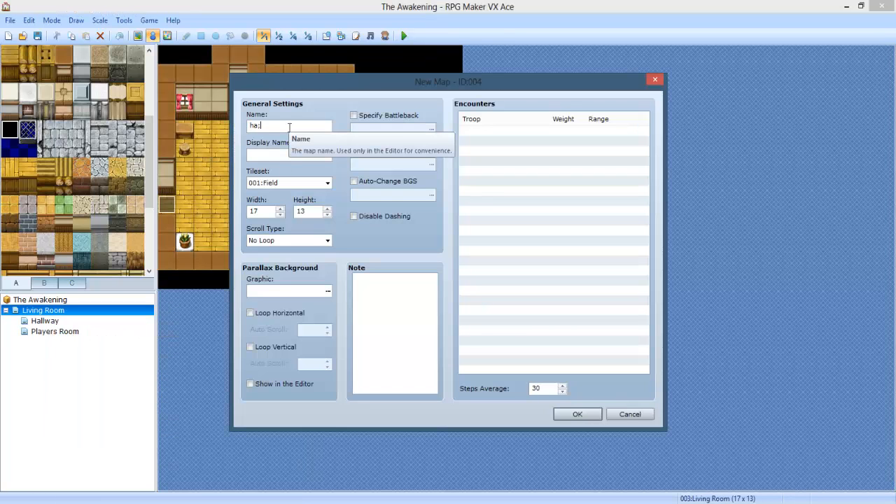Call it Hallway 2. I'm just gonna have, like, two rooms. Display name doesn't matter. Make sure it's interior. The width and height is 17 by 13. And yeah, let's go.